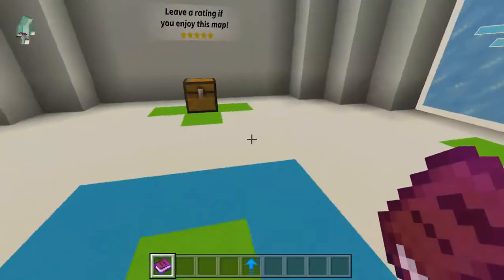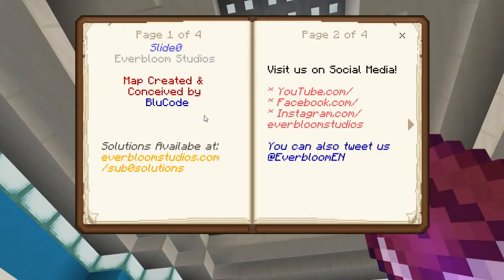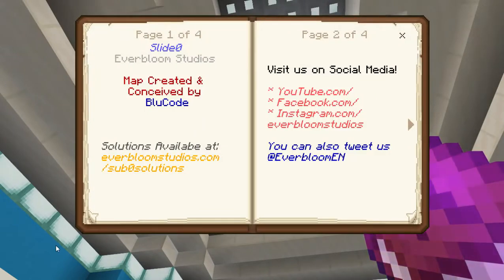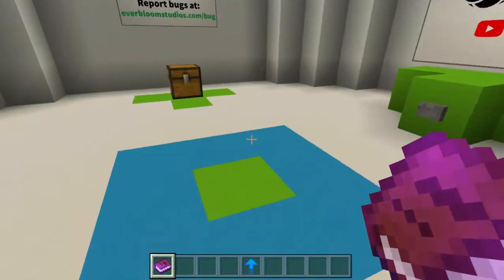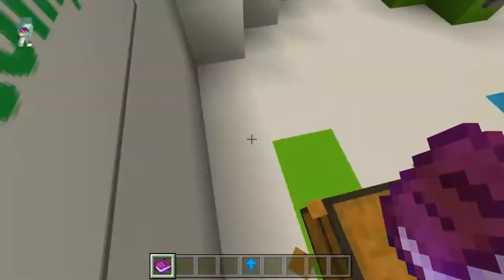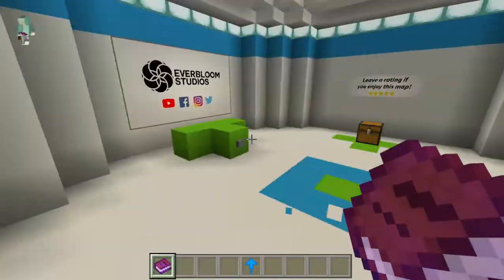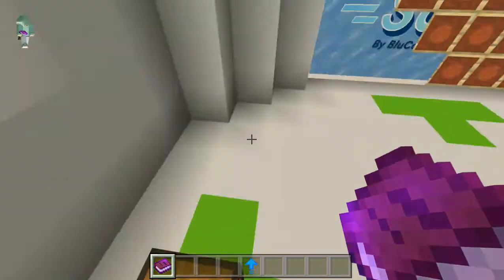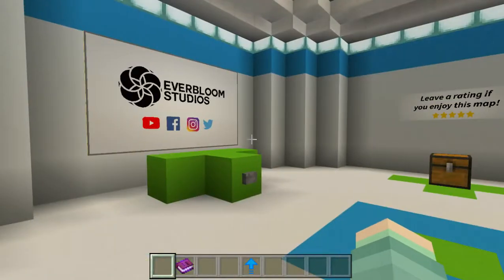This is the credits page — it's made by BlueCode, thanks to Everbloom Studios. This is a free map you can get off the Minecraft Bedrock Edition. If you go into your Minecraft store, this will be under the education maps section.